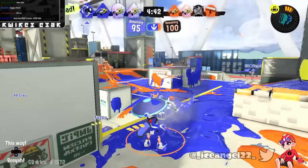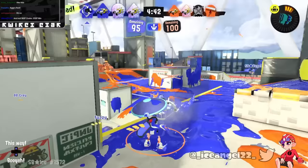Myptastic wasn't a fan of Snipewriter's current kit, so they wanted to give it Squid Beacon for extra support and Wavebreaker. More Beacons on backline weapons! This is another really good combination — it's a very fast strafing weapon. The ink efficiency might be a bit of a concern but I still think it's solid, and I really like the Wavebreaker: it basically gives it the ability to one-shot people if they get hit with the wave, and the location effect and meat-shielding capability are useful for it. Super cool kit. Also, I like that the name is 2B — it's just another pencil thing.